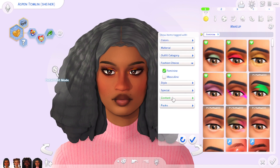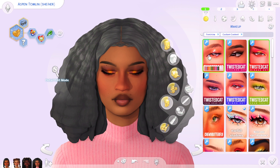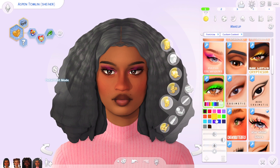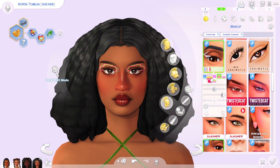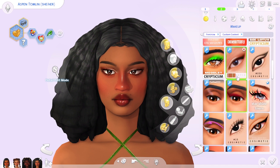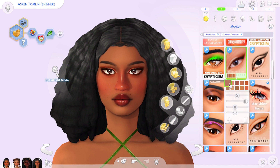Now for makeup: I'm obsessed with the Mirage set by Twisted Cat — I love colorful eyeshadow especially for party outfits. Another eyeshadow creator I use is Cryptic Sim — so cute. I use liners from Chewy Butterfly for cutesy looks. For a more neutral eyeshadow look I use Koi Semitic — whenever I want just a little bit of eyeshadow and don't know exactly what I want, I'll use that and maybe adjust it a little darker.